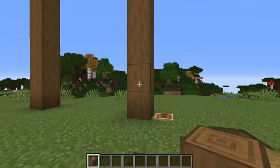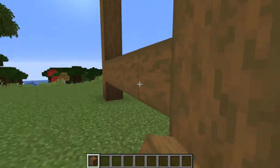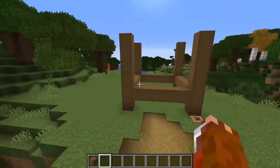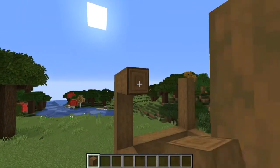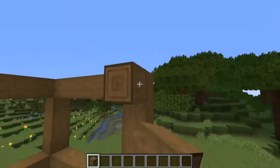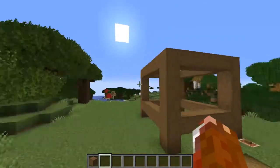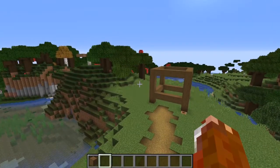Now we're going to come through and add a little crossbeam — right here, just one up from the ground, and connect them all. Then we're going to go at the very top and connect them there as well, so we have supports in two places. This is a stilt house, so this is going to be the floor level — one block above the ground — mainly so mobs don't get in. That's why I think of this as an ideal starter house. And there we go, we have our main frame.